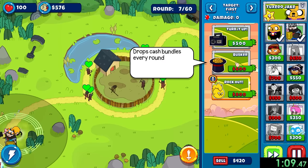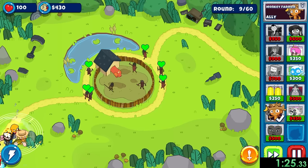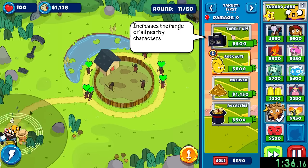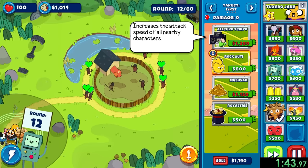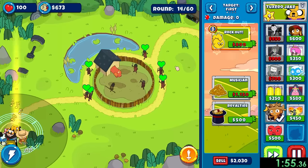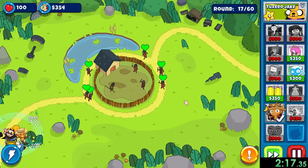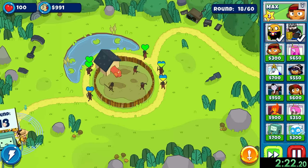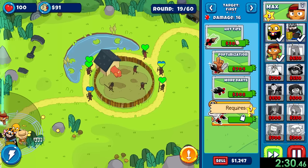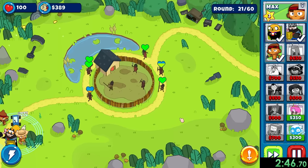As soon as we get 600, we'll buy the Busker power-up, which drops little cash hats every single round — multiple times per round — and each of them gives us 30 cash. We can also place a banana farmer so I don't have to pick them up manually. We're just swimming in money at this point. Jake's not only good for extra money — you can also get Turn It Up, which increases the range of all nearby characters, or Allegro Tempo, which increases attack speed. He has a trinket which gives him a little balloon trap too. With camos starting to get through, we'll also upgrade Max just a little bit, but it's not even a problem anymore now that we have Jake.